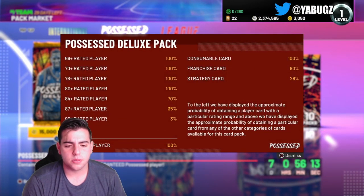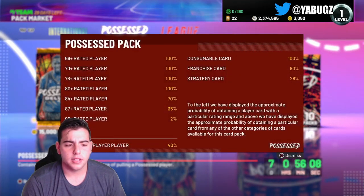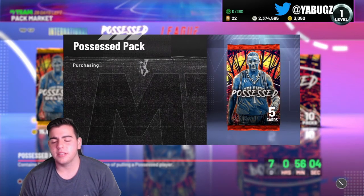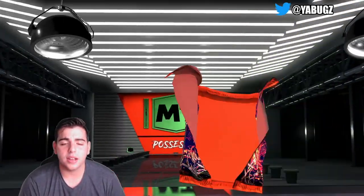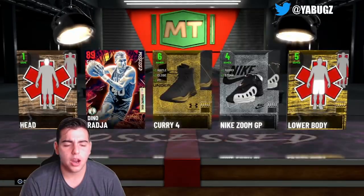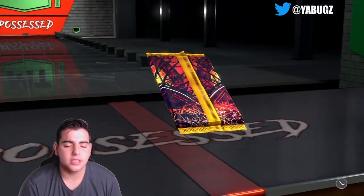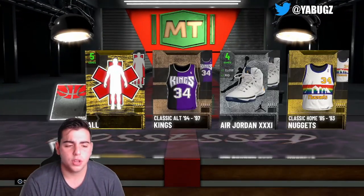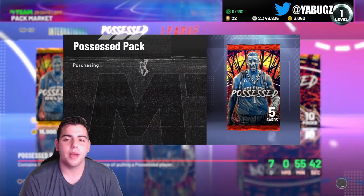In the 17,500 pack there's a possessed player 100, and the 92-rated player has a one percent higher chance. I don't think that's actually true — 2K's probably just trying to scam us. Nothing in this one — that's Thon Maker again. Then we got Dino Rađa. Let's get into the next 17,500 pack; we're down a lot of MT — reveal all: Thon Maker and Dino Rađa again.